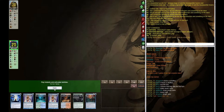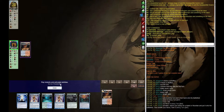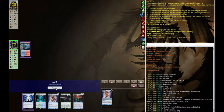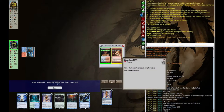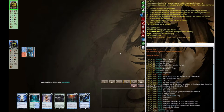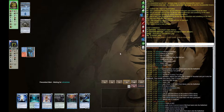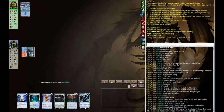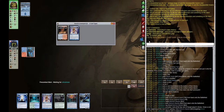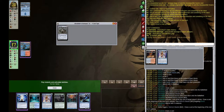Today we are playing Uroza. The opening hand is okay — there are no threats, which is usually a dangerous hand to keep. But we have two Serum Visions, Opt, permission, and Traverse, so we have enough to at least dig for threats. It's a risky hand to keep, but when you have enough cards to dig through your deck, you're eventually going to find a threat.